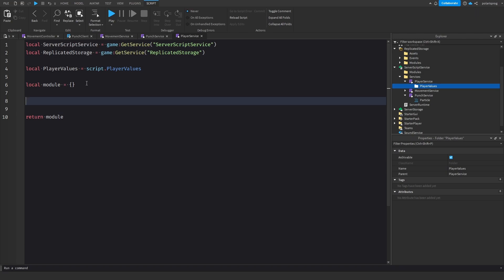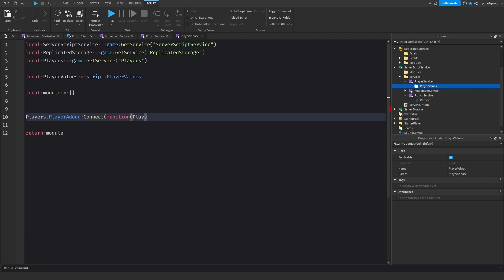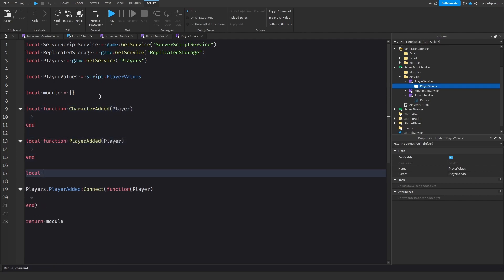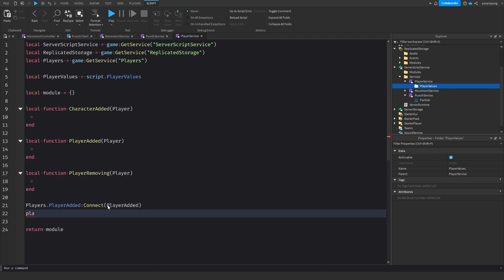We need to get Players — local players equals game:GetService('Players'). We're going to do players.PlayerAdded:Connect and instead of doing it inline we're going to have a local function playerAdded that takes the player. We also need a local function characterAdded that takes the player, and another local function playerRemoving that also takes the player. Then we connect: players.PlayerAdded:Connect(playerAdded), and players.PlayerRemoving:Connect(playerRemoving).